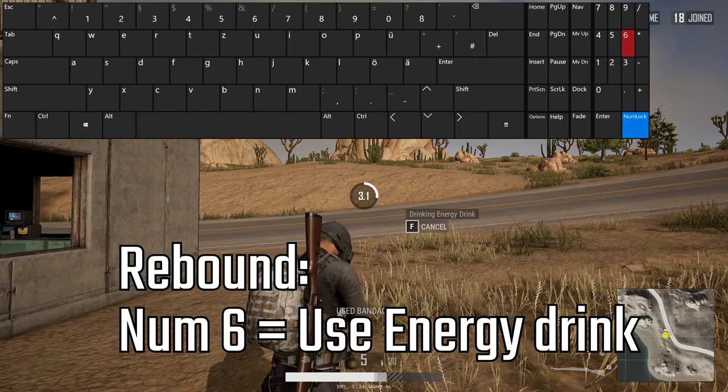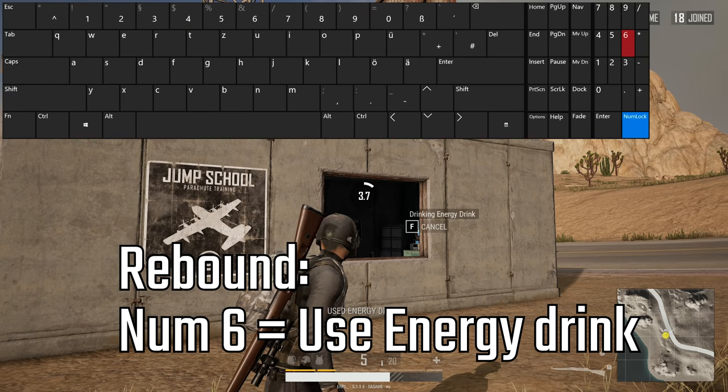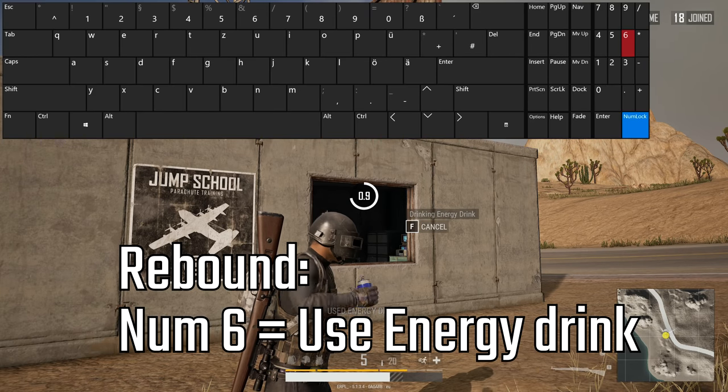You can use these quickly if you need a fast healing or boost. For the longer healings like first aid kits or med kits, and boosts like painkillers or the syringe, you can just use the inventory because you probably have the time.